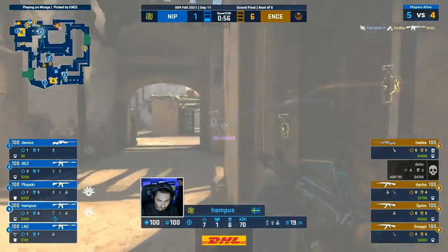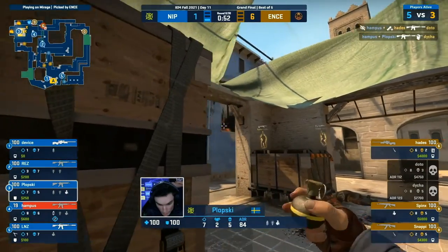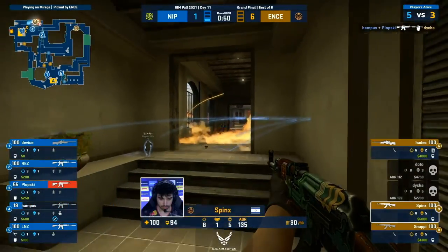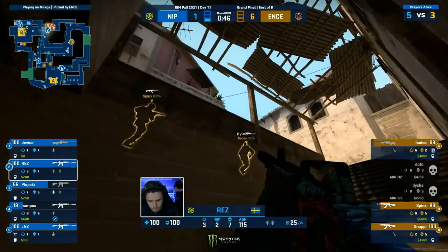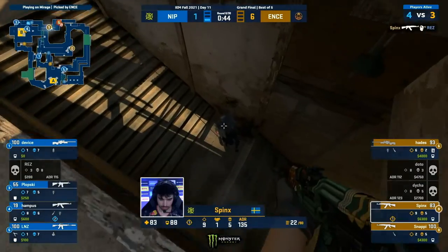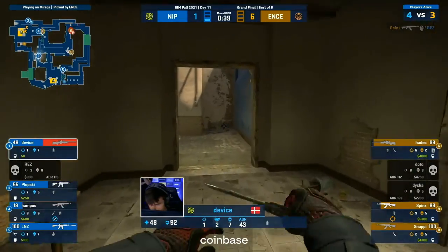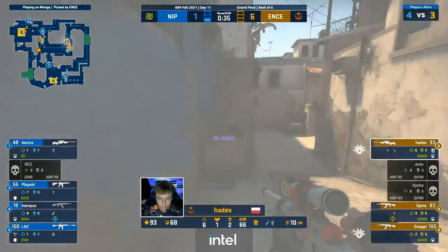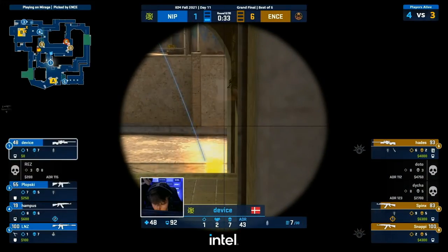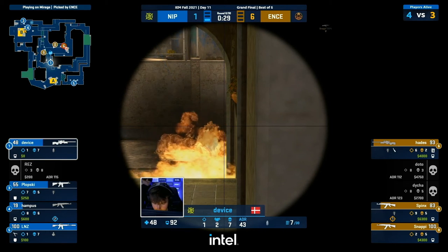He'll be able to throw out two smokes from the same position — a lovely lineup for jungle, and he can throw out the second towards connector. It's going to be that wall of smokes. Rez won't have info, but LNZ and Device will have full confirmation to keep their feet planted. Klopski — that's a little late on the incendiary. The flashes are connecting, but so is Hampus despite the lost vision. The incendiary may have been late for the initial, but now it has kept them housed. Rez taking space — he's been spotted out. Sphinx has dealt with him.